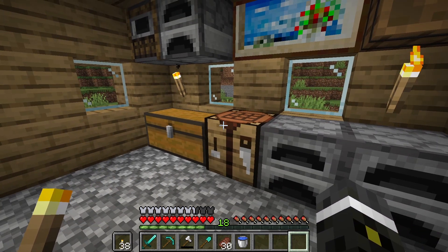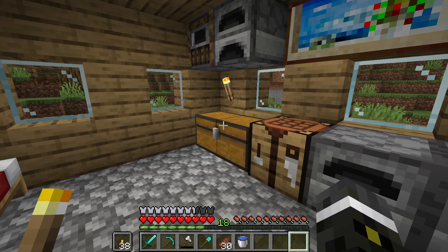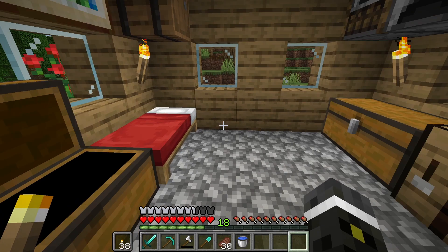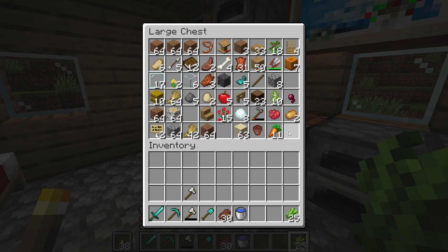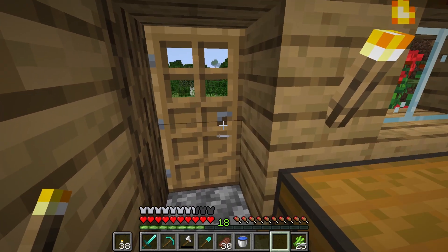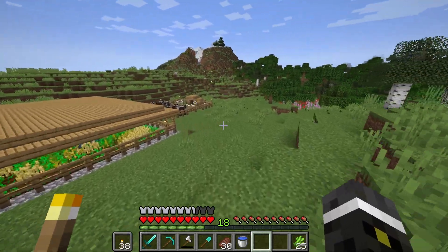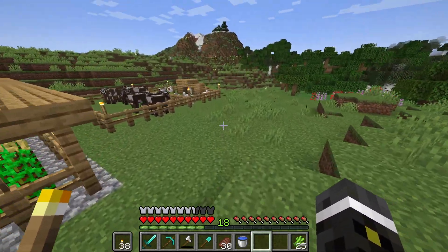In order for us to get any sort of decent enchanting going, I have to make a sugarcane farm. And I did gather a whole bunch of sugarcanes, so let's do that real quick. Let's just get a very basic, simple sugarcane farm going in this little area down here.